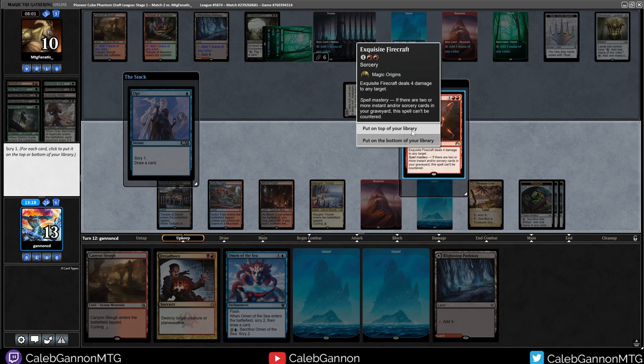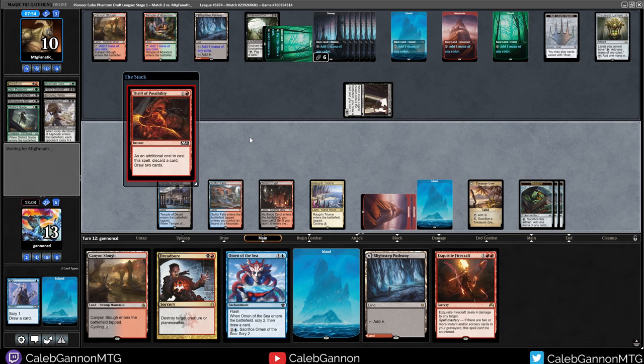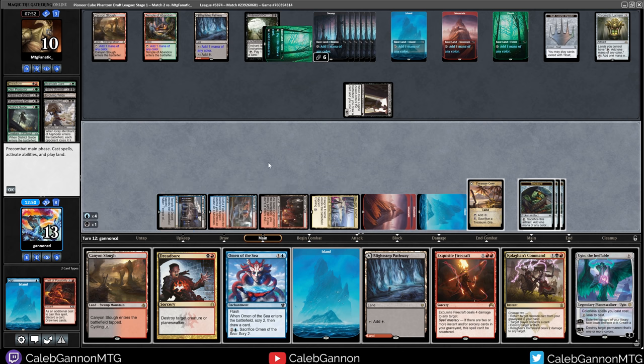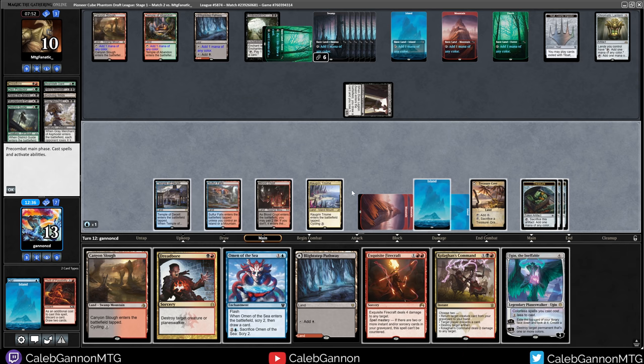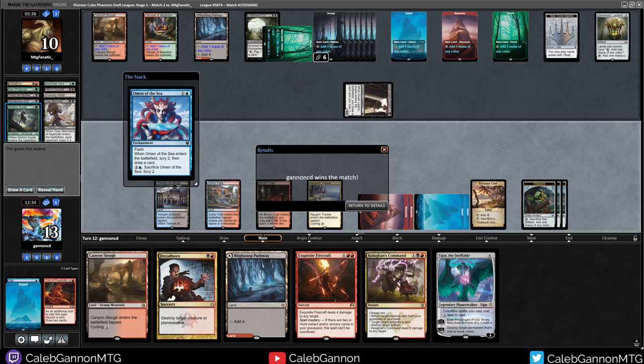Firecraft seems good — put that on top. Thrill of Possibility is excellent here — let's start with that, discarding an island. Holagon's command, Ugin — I like all of this. Kind of just want to play Ugin. Just play Omen of the Sea and see what happens. Agent of Treachery is not exiled, so I could just re-hit that and steal their Underworld Connection again. Opponent stalled for like five minutes or something and then conceded the match. I would have conceded in that spot as well — it's unfortunate, I had so much sweet stuff I was going to do. See you guys next round.